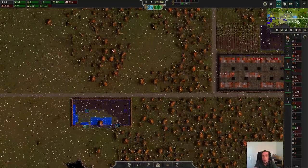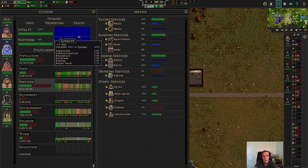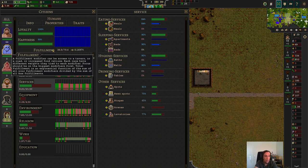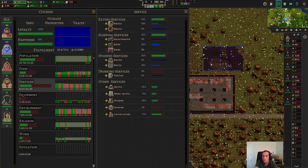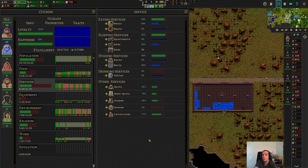Now let's get into the main part of today's episode. I want to explain this panel here — it's basically the total sum of things that influence the happiness and loyalty of your population. It's the total fulfillment meter of your city. If that were all at 100%, you'd be successfully running a utopia — which is pretty hard to do. All of these sections are different sectors of your fulfillment.